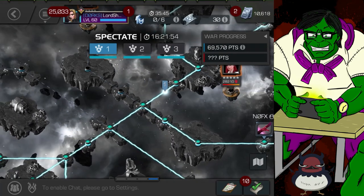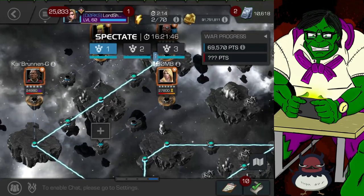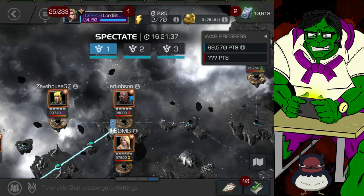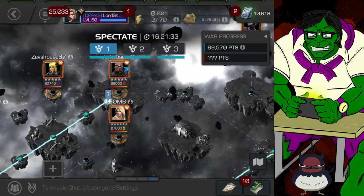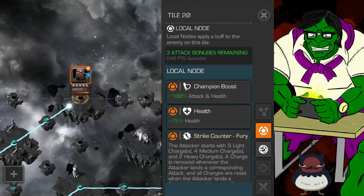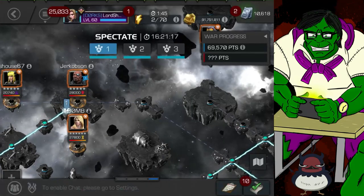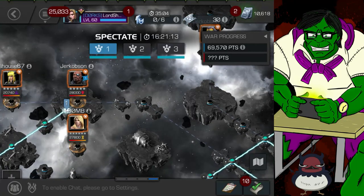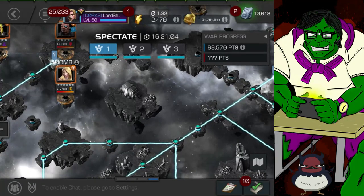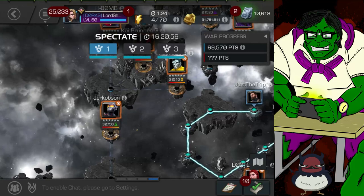I'm getting in here pretty late — you can see the time, almost forgot — so most of this is already cleared. There's no defender on that first node. Then we've got Emma Frost; the mini is still up so I'm guessing they want me to take that. Nick Fury is there too. Black Widow Clairvoyant should handle Emma Frost, and she should be able to handle Nick Fury as well. Most likely I'll just take him with my own Nick Fury.